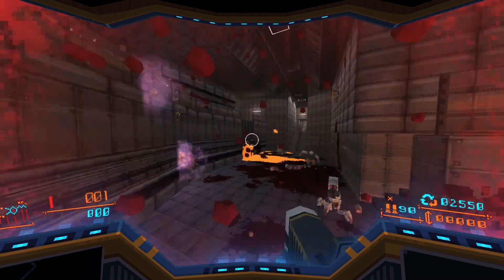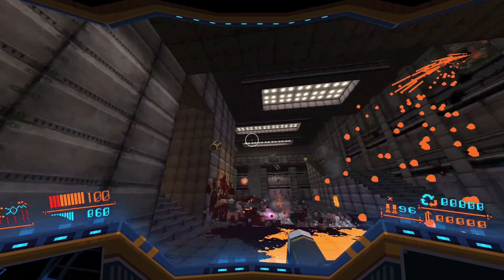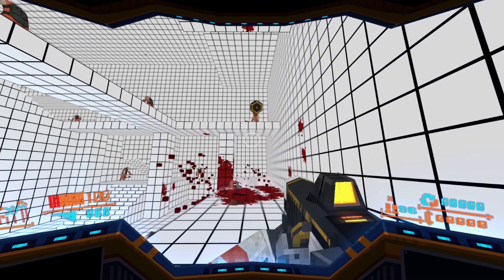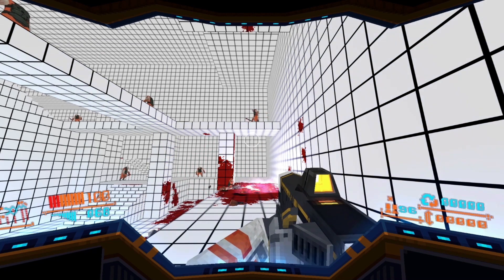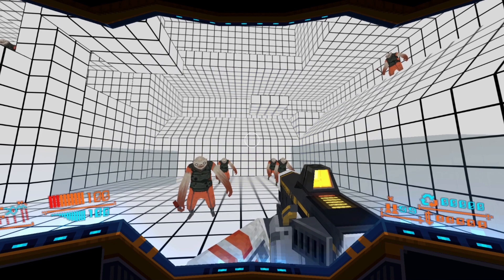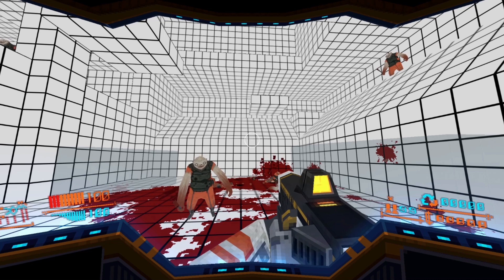The cluster buster is awesome. It's a two-stage secondary that requires one pull of the trigger to shoot and another to activate it. When activated, the cluster bomb opens and shoots four grenades towards the ground. But if you fail to activate its second stage, the grenade explosion will be small and weak. It's a blast to use, and the higher you activate it, the more ground it covers.